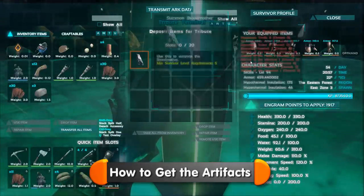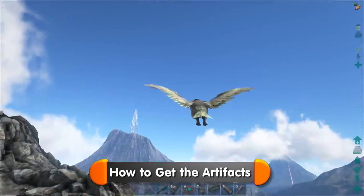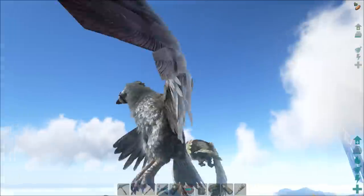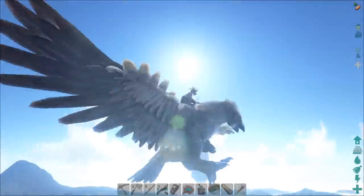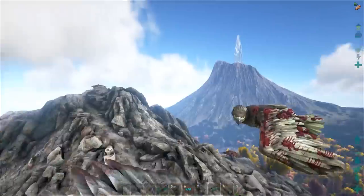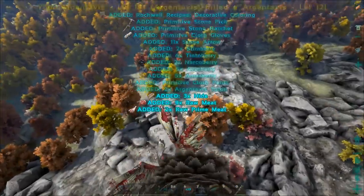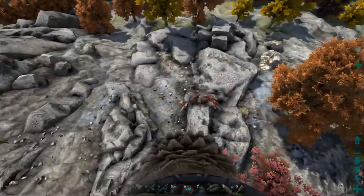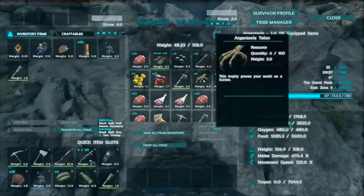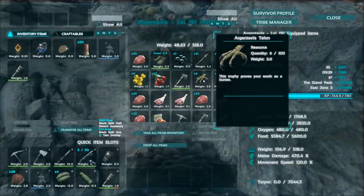The rest of the items are pretty easy. You get the talons by killing Argent birds. If your dino's auto-loot is on, the talons will automatically go into its inventory. Then just drag them over to yours so you don't drop them by accident.